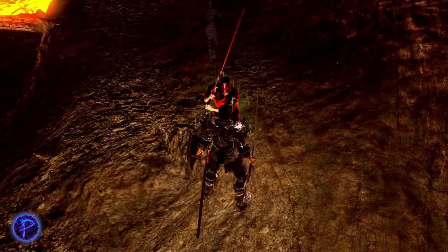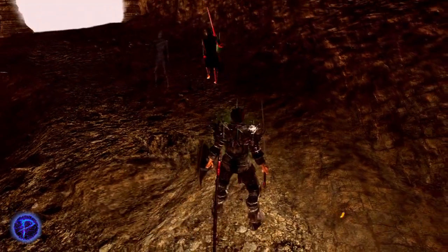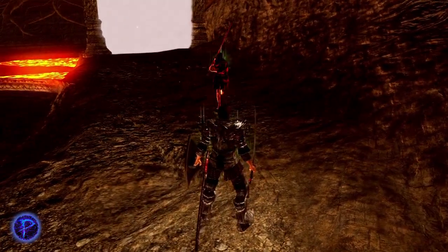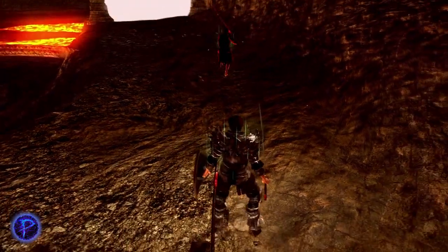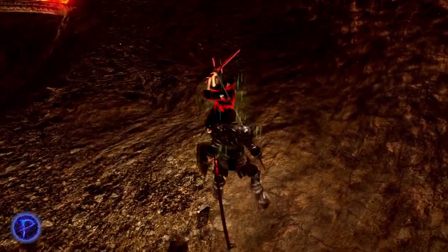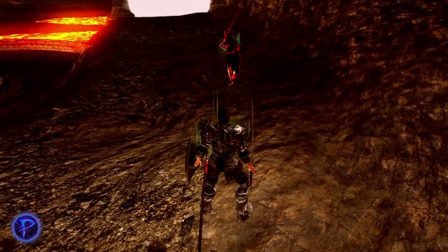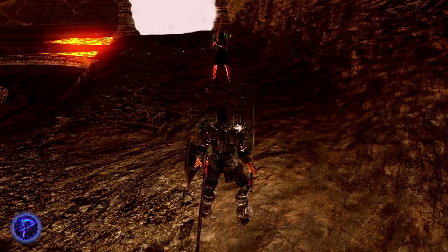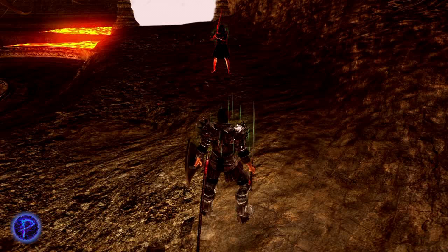We have the Zwei Hander — it's an Ultra Greatsword moveset that can be parried by sight. This rolling R1 is extremely similar to the Claymore rolling R1, may need to delay it a bit. The running R1 is very much similar to the Great Club. But with a weapon like this, you definitely need to watch out for people trying to do dead angles. So if they're turning around and going for different angles, be very cautious about parrying them.